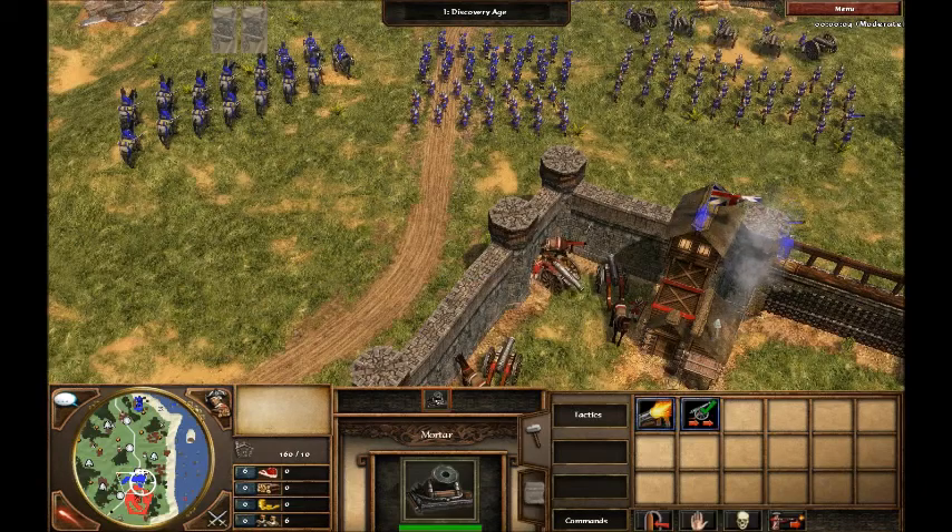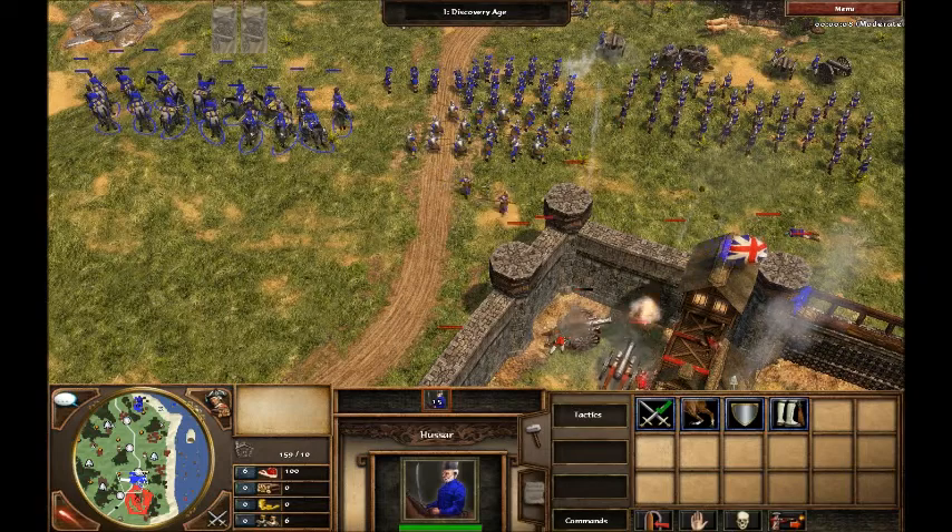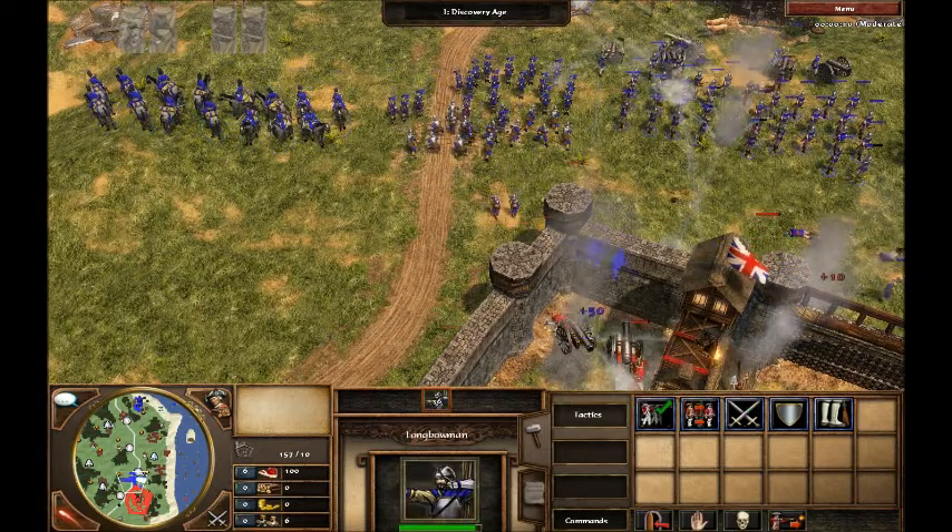Flank your center with cavalry on one side, which you should send against possible artillery attacks, and flank your other side with falconets, longbowmen, or both.